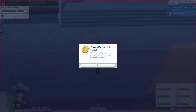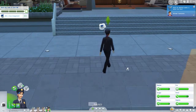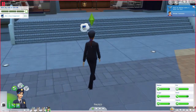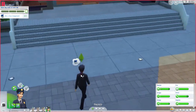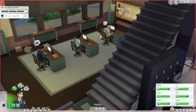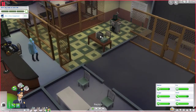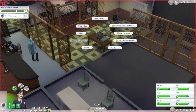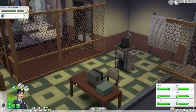Welcome to the force, it's time to start fighting crime! First thing - use a computer to get a case assignment. Okay, that's what you gotta do - get a case assignment. Michael, work starts in an hour. Look at her uniform, gorgeous! Let's see, can I use a computer? Yes, this is a computer.